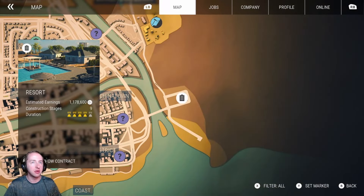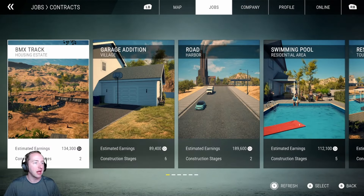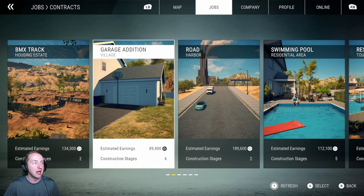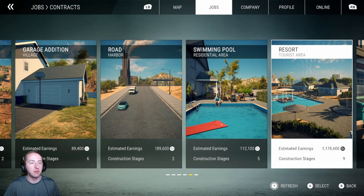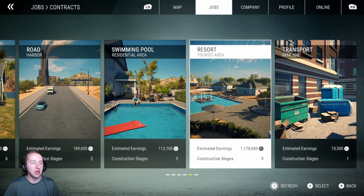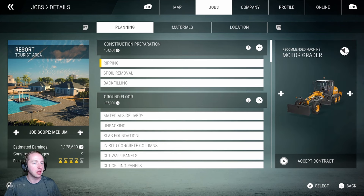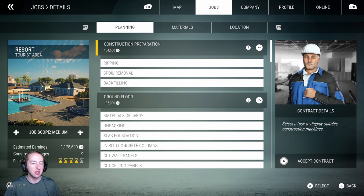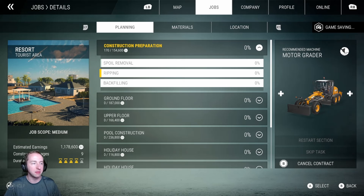So we've got a resort here that's available. Let's take a look at the contracts. There's another road project - we could really go crazy on it - or we could just do the tourist area here. Let's go ahead and put the resort in there. Bit of a longer one, but I'm definitely going to enjoy doing something. Alright, let's accept this contract. Estimated earnings a little over a million dollars. That is going to be awesome to get.